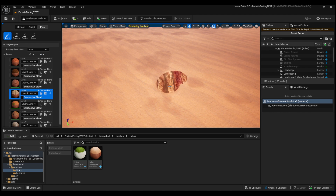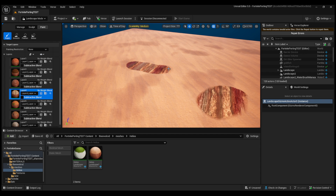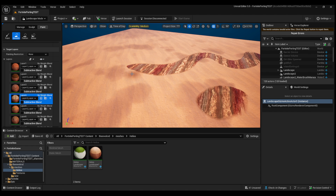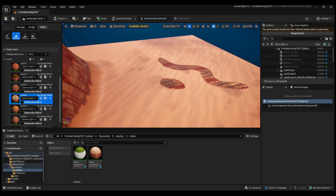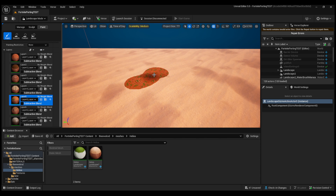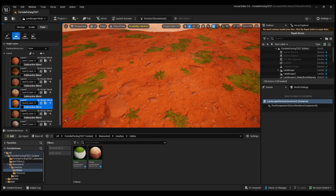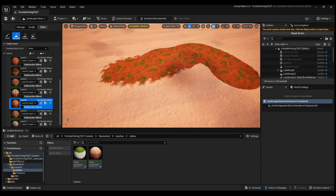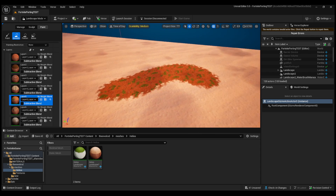Moving on, we have Layer 4, which is kind of like a dirt road. It doesn't look the best, but if you do a little path and smooth it out — that's really the only substitute I could find for this layer. Moving on, we have a dirt-grass type of thing that's on the map right now. It looks pretty neat — you have grass with dirt and cracks. When you smooth it out it actually looks very, very clean, and could be used in a lot of ways.